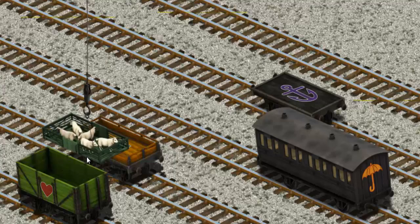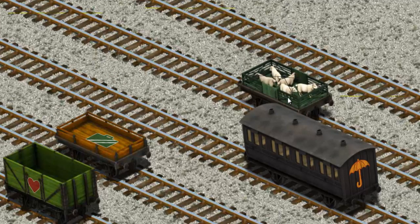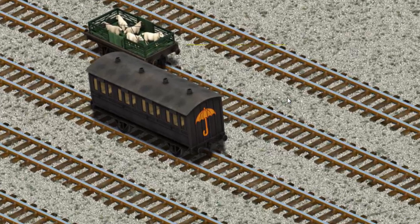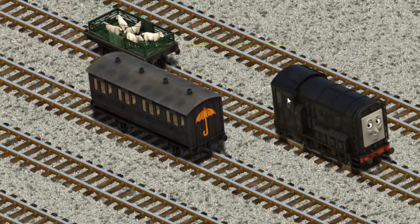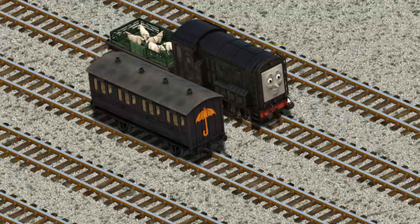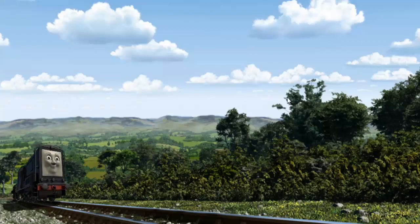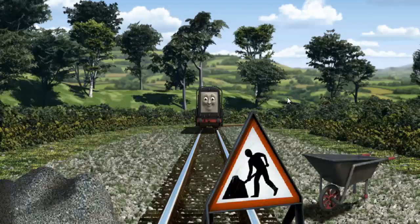Now the cargo must be loaded. Show Cranky where to place it. That's it! Diesel set out for Farmer McCall's farm.